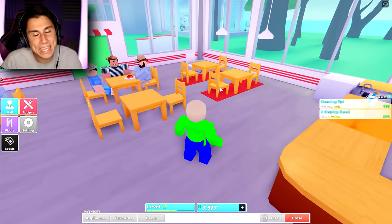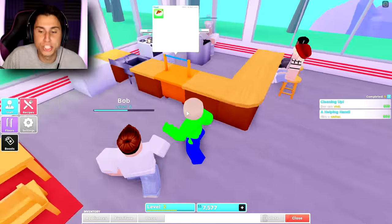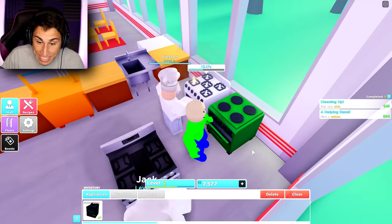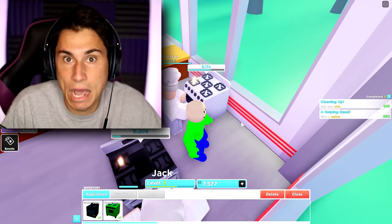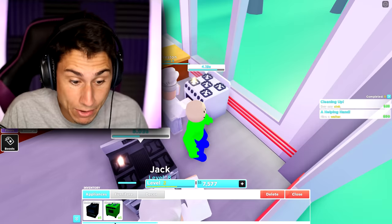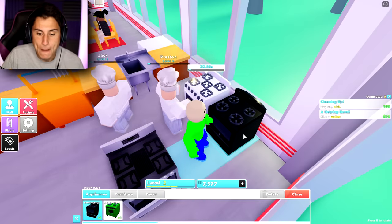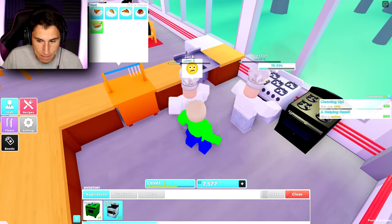You guys told me I was being a dumb son of a nutcracker because I didn't know how to delete things or move things. Watch this — if I go to appliances and I go to delete, I can literally click it. That's how I delete things, and it literally took me an entire video to figure it out. Actually, you guys told me. So let me replace my cheap stove with the better stove and we can rotate it — bam!